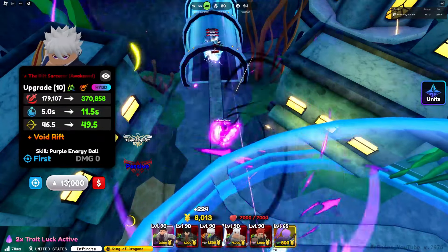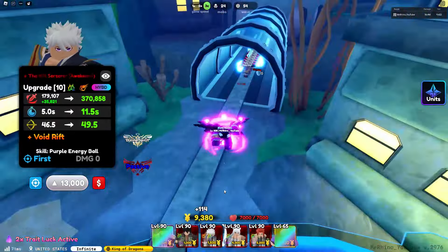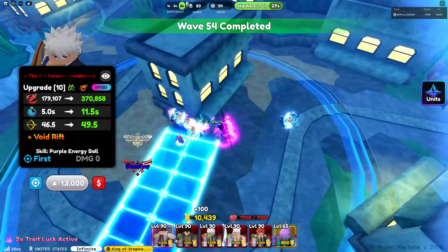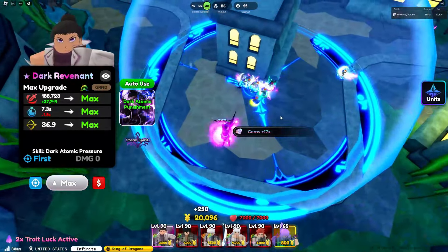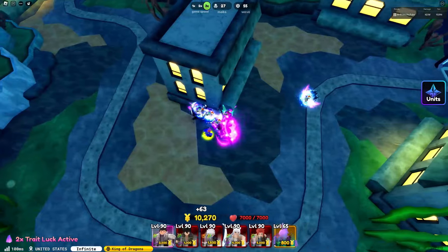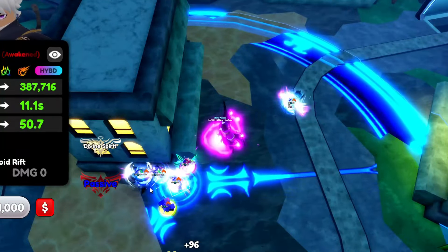I don't have a shiny Elf Saint — I'm waiting for Elf Saint to come on the banner again so I can try for the shiny one, but she hasn't been on the banner while I've been playing. Rift Sorcerer has a higher range than Dark Revenant, which is crazy — you'd think Dark Revenant as a ground unit should have higher range.